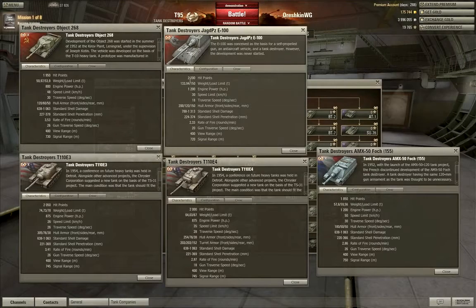The Jagdpanther has the most health of any of them at 2,200 HP, while the T110E3 and E4 are a close second and third with 2,050 HP and 2,000 HP respectively. The Object 268 just misses the top three with 1,950 HP, and the Foch 155 brings up the rear with only 1,850 hit points.